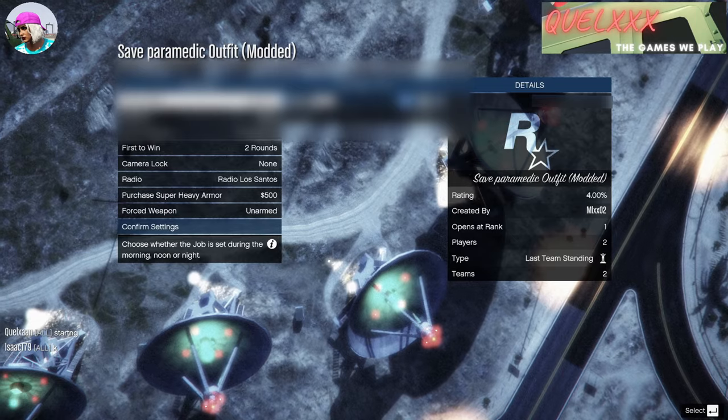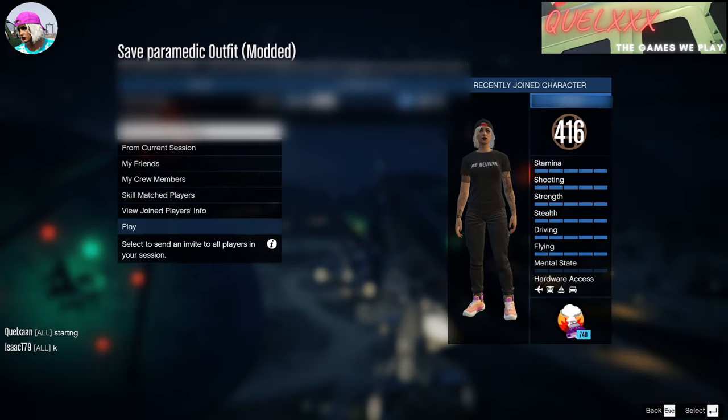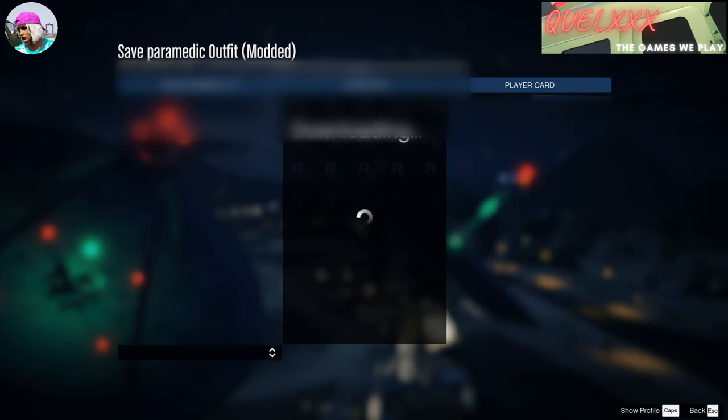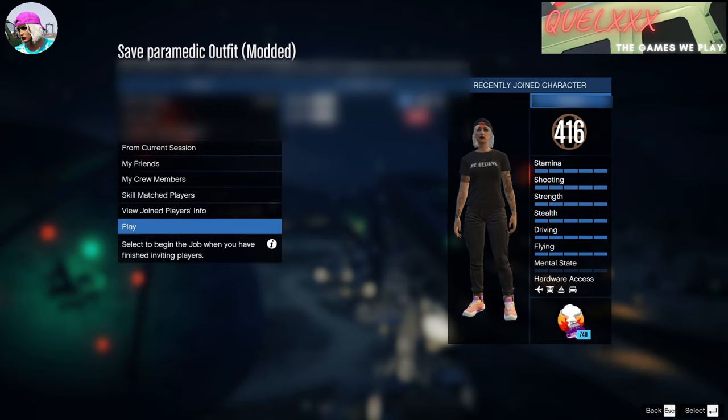Now that you are in the title screen, you will need to invite a friend. You actually don't have to change any settings over here. You only need to invite your friend simply because it is a two-player job. So once your friend comes on and joins you, you can go ahead and just select play.